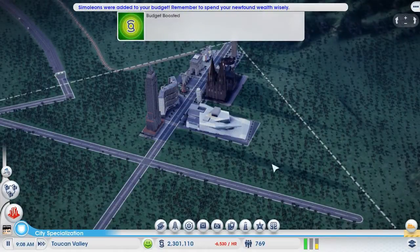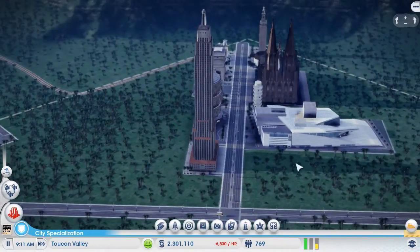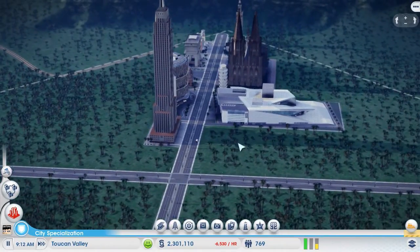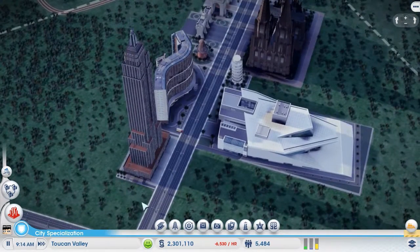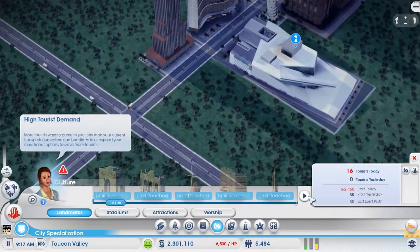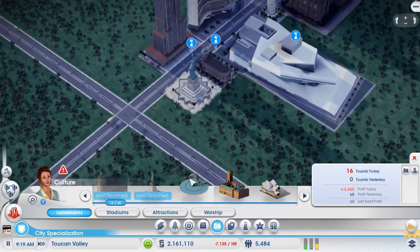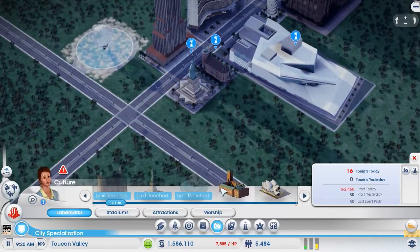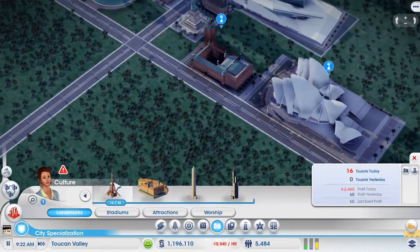Hey guys, welcome to another episode of Mod Spotlight. This episode I have a cool mod to show you called Plop More Landmarks. As you can guess, it lets you plop more landmarks — no longer will you be restricted in your city to place only three landmarks. Now you can place all 30 of them, one at a time.